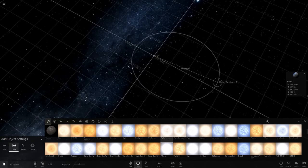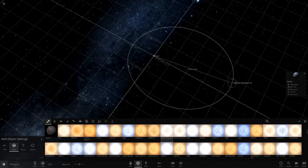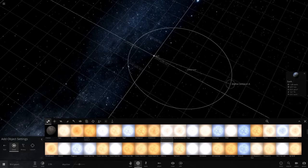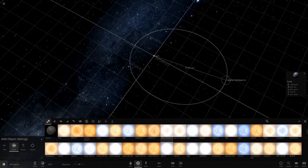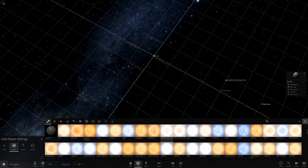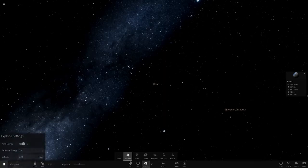Alpha Centauri — is it 3.7 or 4.7 light years? Let me quickly look that up. Okay, it's 4.3 light years — not 4.7. So I'm going to place it at 4.3 light years, then we're going to blow it up. Tools > Explode on Alpha Centauri — goodbye!